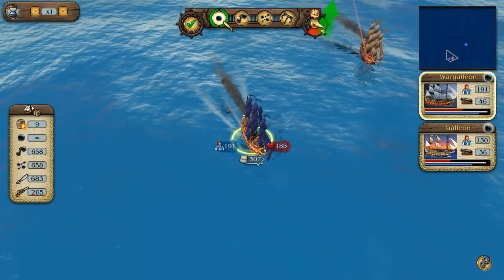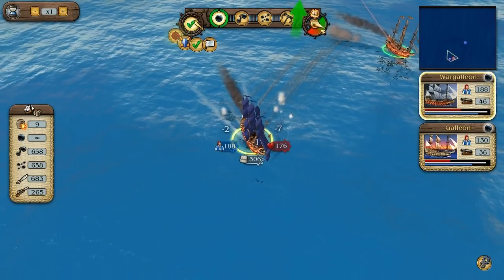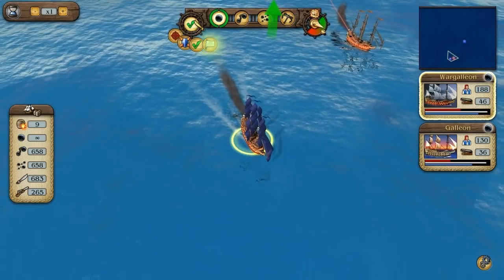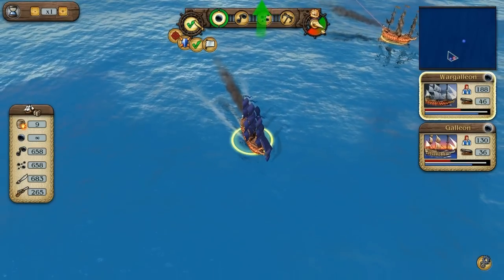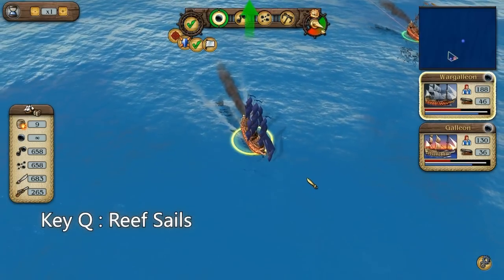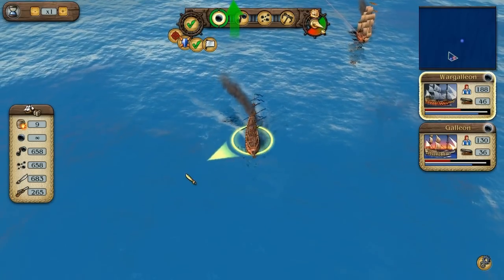While you are controlling your ship directly, your other ships will operate independently, but you can still give them tactical commands. These are: attack my target, support, and swarm out. Be careful with that last tactic — it leads all your ships to surrender and the battle ends, which can have dramatic consequences for your convoy. You can also reef your ship's sails by pressing a button, which will slow your ship and give it a tighter turning radius, sometimes providing a tactical advantage.